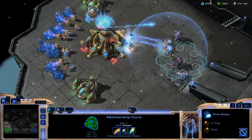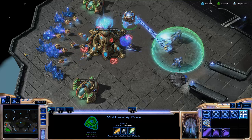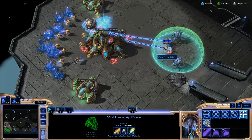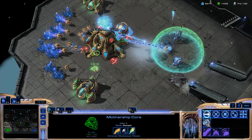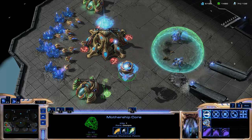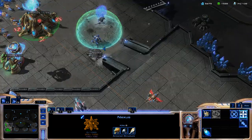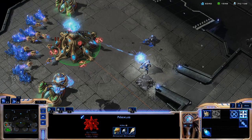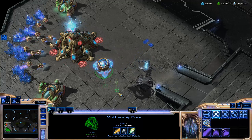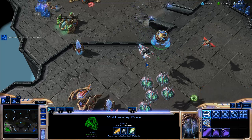While we're here, just to demonstrate another ability — Time Warp. Basically units in this Time Warp cannot move very easily, they're very slow. You can see how powerful this Photon Overcharge ability is, because it's able to virtually fend off this entire attack by itself. The Nexus energy goes down but it does survive. It would have been even closer if I had used my Mothership a little bit better to fend off the attacks.